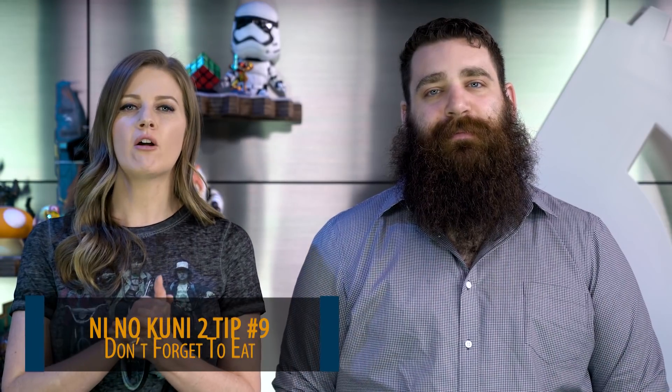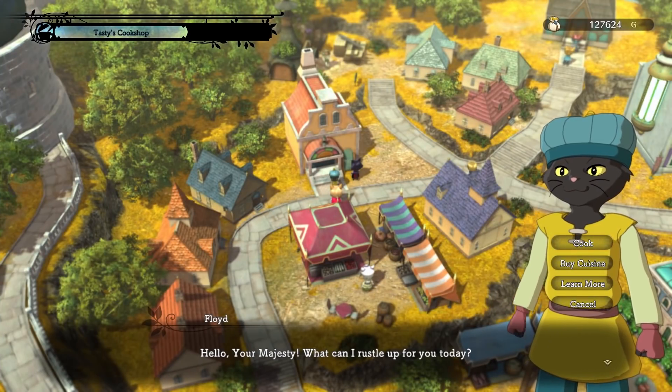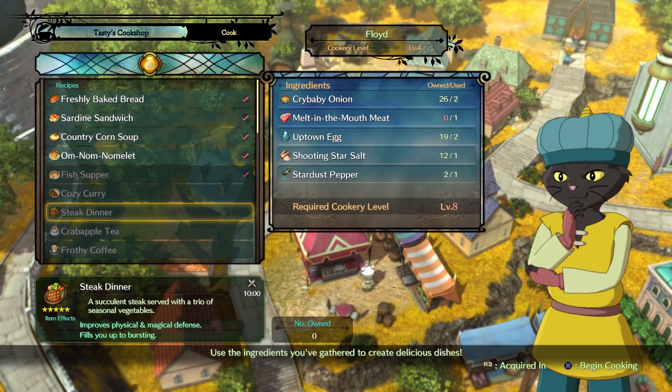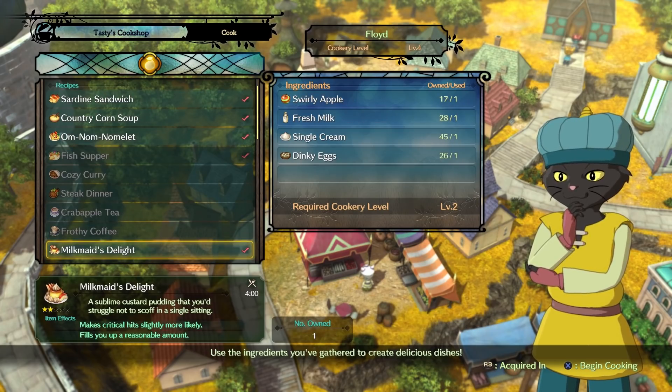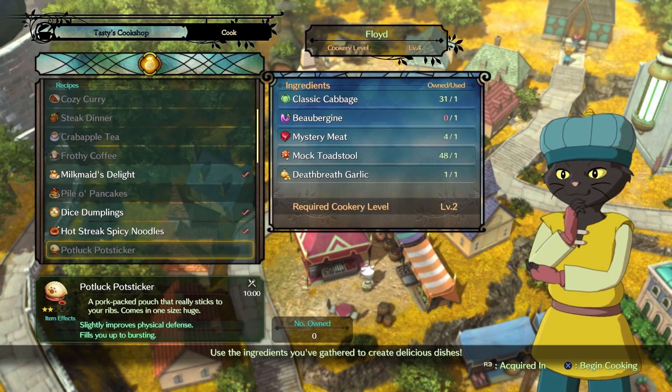If you're having trouble in combat, also don't forget to eat. Food can actually provide some really helpful buffs and effects, so stock up when you find a vendor. You'll also encounter side quests that reward you with recipes you can take back to your kingdom and cook up as long as you've got the ingredients. Once you cook the recipe, your kingdom chef will be able to make it for you on demand.